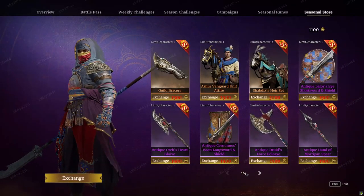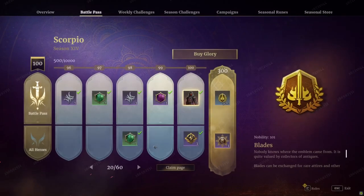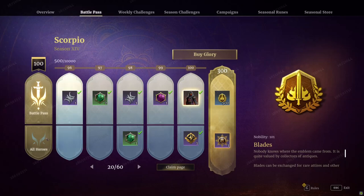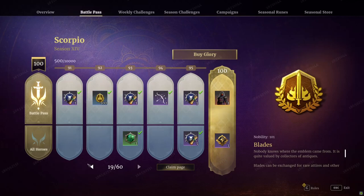Starting off with the battle pass — same kind of setup as usual. We have 100 levels of goodies. If you have the paid battle pass, there is still a competition going on in my other video — I'll leave the link in the description for one of two battle passes. With a paid battle pass, you get a reward every single level plus 50 extra glory, so you level up quicker.